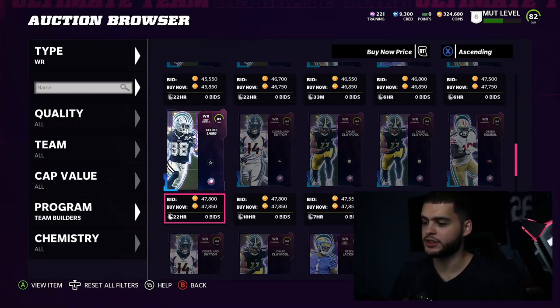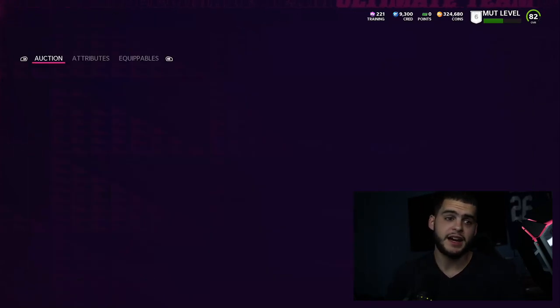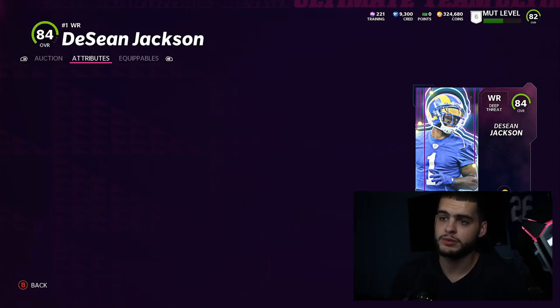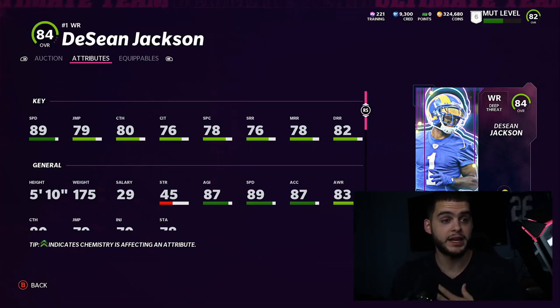Coming in at number five we have DeSean Jackson. He has 89 speed, which can't be powered up — it would have been nice getting to 90 — but he's as fast as Tyreek Hill for free. Tyreek is the flashy name who can be powered up to 90 speed and will last you all year, but DeSean Jackson could be yours for free out of this pack.